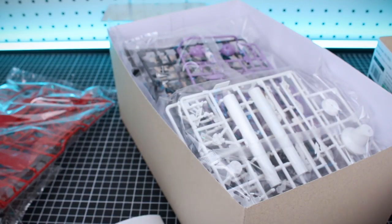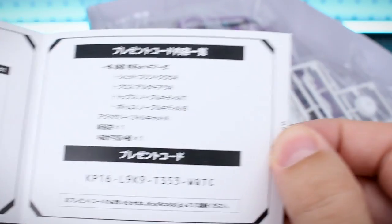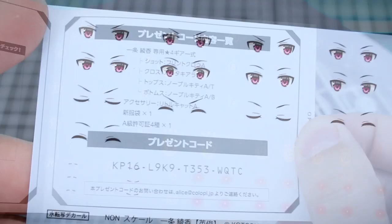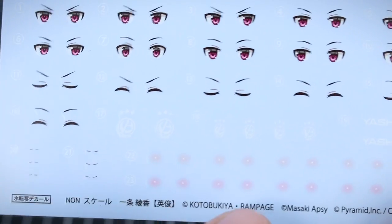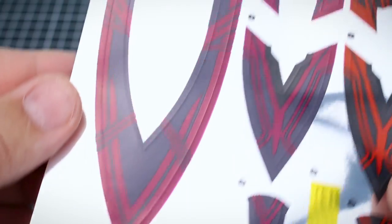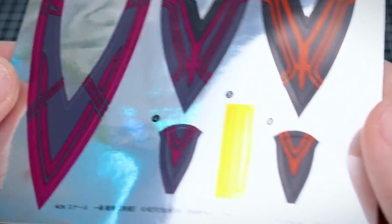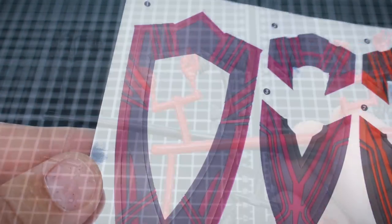There is also a game code included. I don't play it, but if any of you do, feel free to use it. First up are the water slide decals — you can see there are some eyes, mouth, blushing cheek parts, and a couple of little markings you can put on the kit. Those look pretty nice. The sticker sheet, on the other hand, is not quite as nice and pretty intense — but we'll see how that looks once it's on the kit.